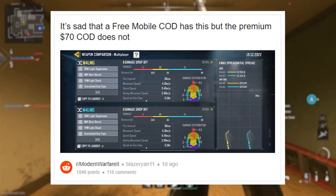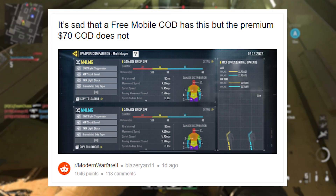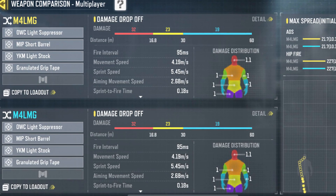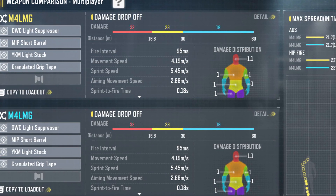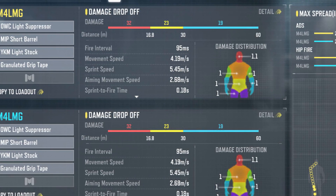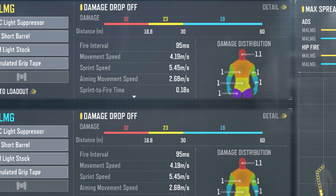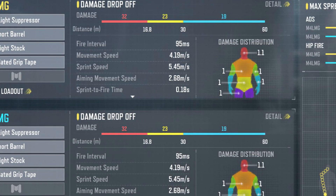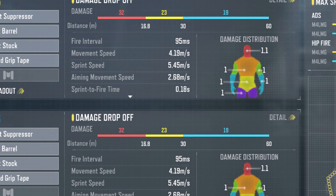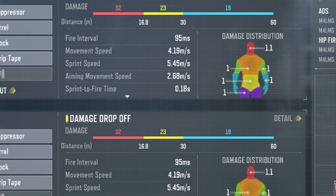If you play COD Mobile, you already know it has a full-on weapon comparison feature in multiplayer. You can put two class setups — two weapons, two loadouts — next to each other and see everything in comparison, down to the actual damage multipliers on the limbs of your enemy. This is absolutely insane. It's like an exclusive ace or drift-style in-depth breakdown, and it's on COD Mobile for anybody to use, completely free. The individual gun stats, damage multipliers, a heat map of the body — it's insane, especially for data-driven players who really want to know what they're getting into with a loadout.